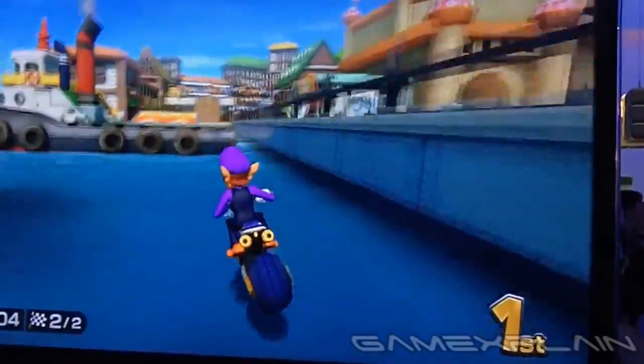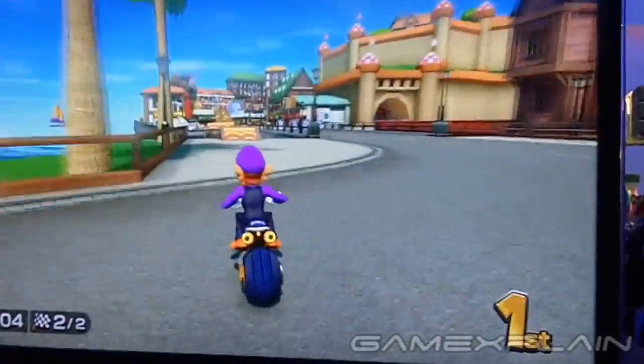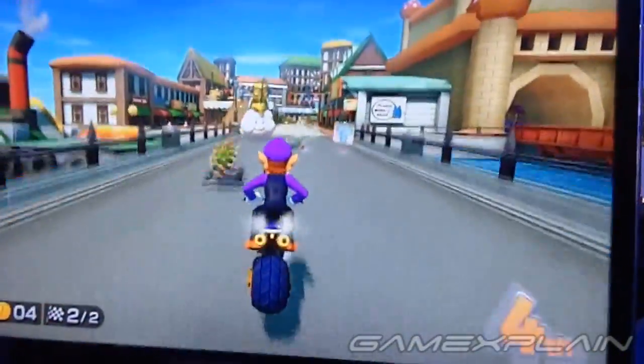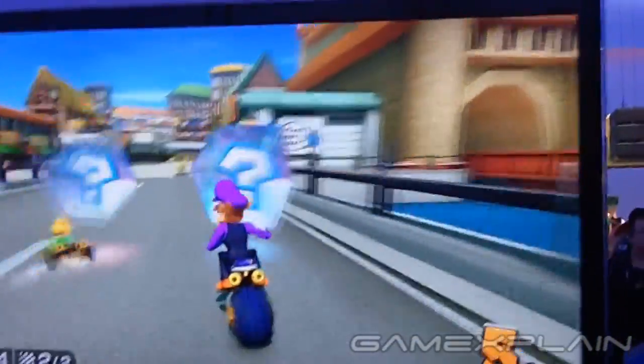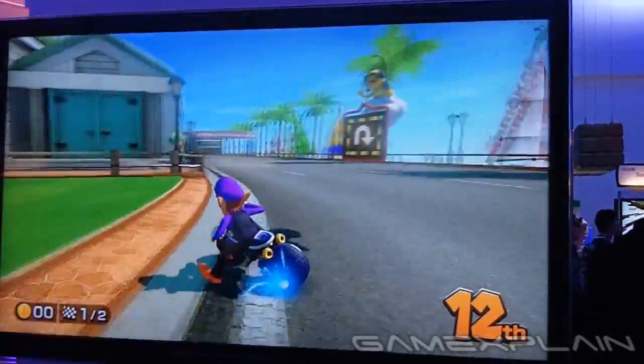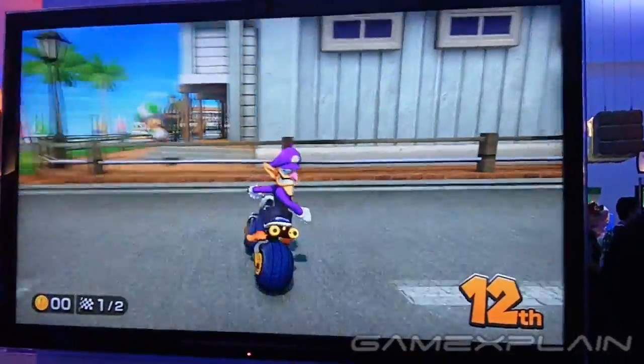Finally, the lovable Lakitu returns once again — he still fishes you out if you fall into the water. But this time, instead of cutting right back to you on the track, the camera actually follows Lakitu on his journey, which is just like the original Mario Kart game. And did you notice his shadow actually follows alongside the building in the scene instead of just appearing as a small circle beneath him? It's a nice little touch that helps demonstrate the Wii U's increased power.